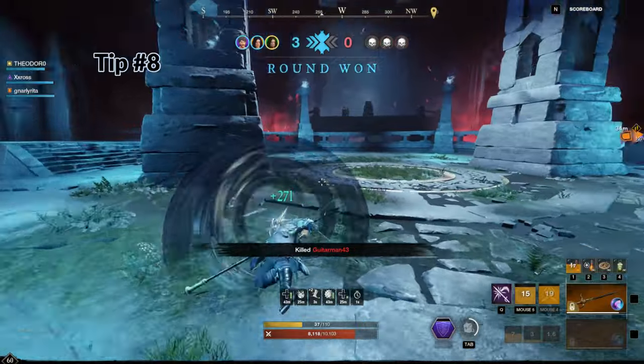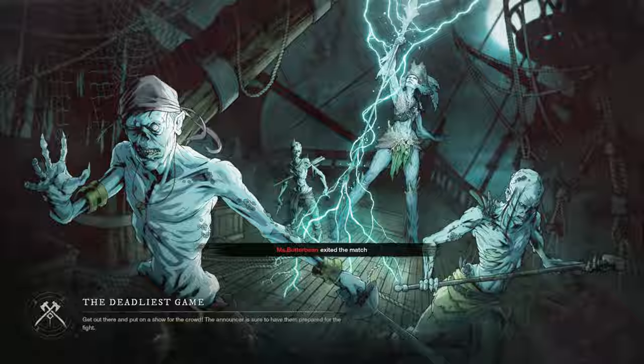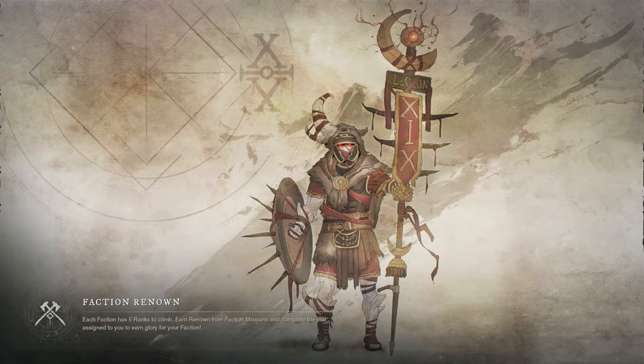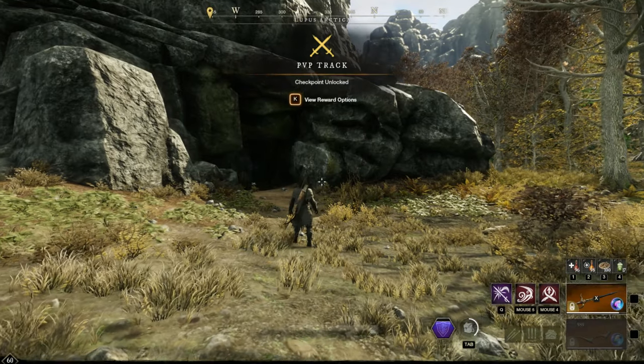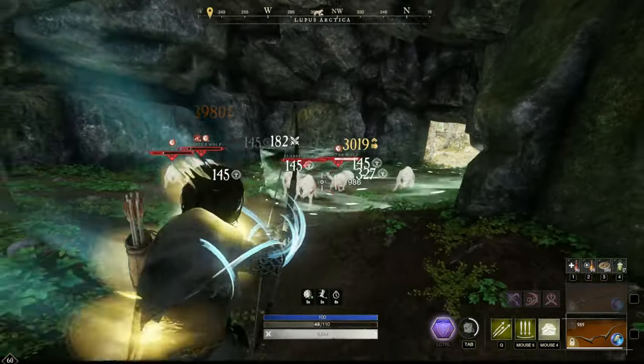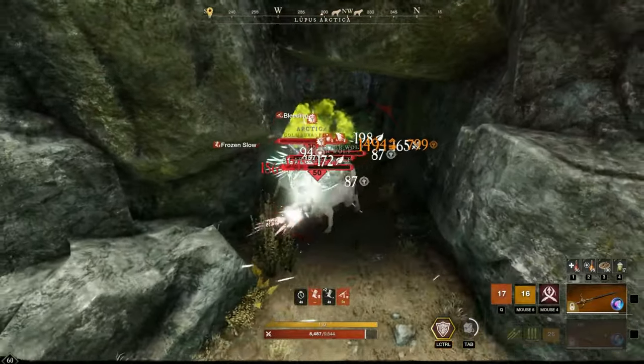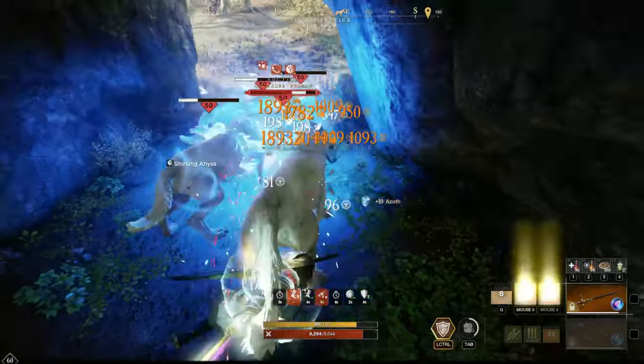The next tip is something I've been doing for quite a while that makes me a decent bit of gold. Pick a spot on the map with a large amount of resources, but not so big that people camp there. Then queue up for OPR or 3v3s, or go about your daily life. Come back every 10 to 15 minutes when things respawn and gather your materials. In this case, I'm farming thick hides in Great Cleave.